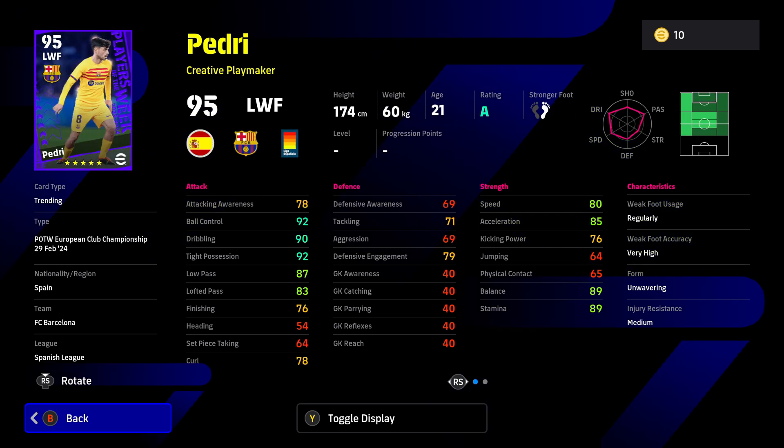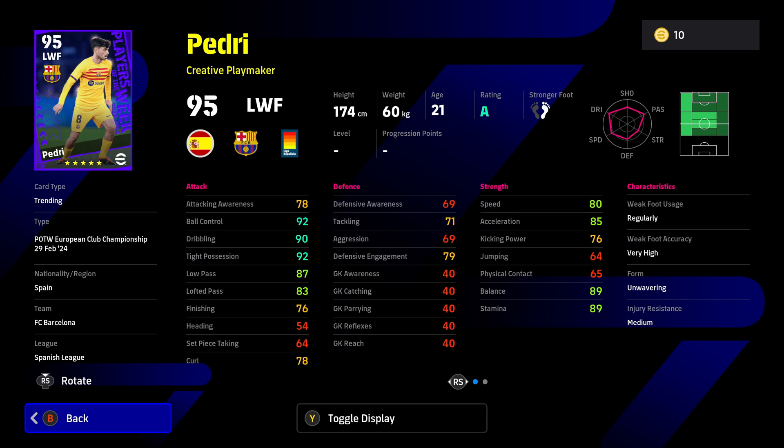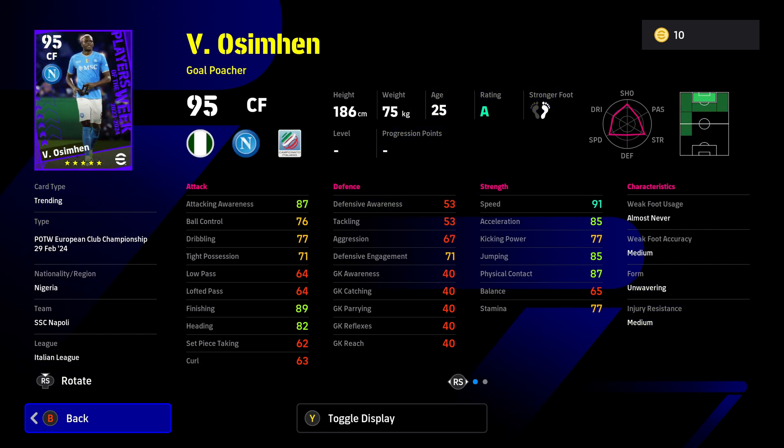Next up is creative playmaker Pedry, who can play anywhere in the middle area as well as the left side. He's got one touch passing, through passing, and long range shooting, though his kicking power is only 76 so don't expect those long range shots to be all that effective. He's got great tight possession, dribbling, and ball control, and if he's anything like the GP version he's going to be really nice in your hands with that high balance.